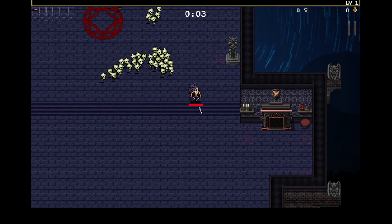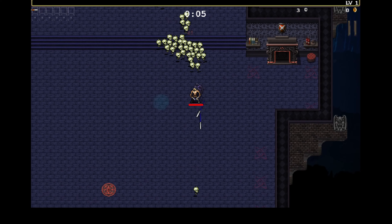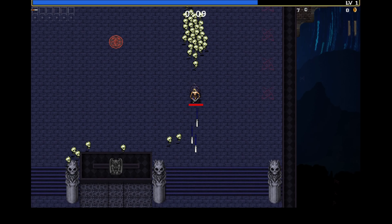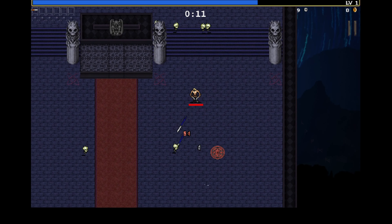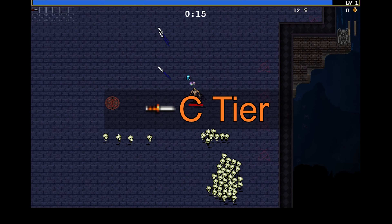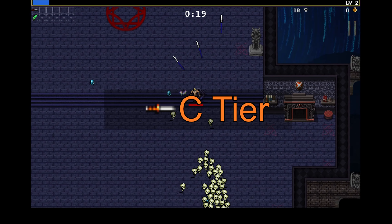Next up, the knife — another weapon unfortunately held back by an awkward damage pattern. It hits reasonably hard, but it always aims in the direction you're going, so as you're running away from enemies and trying to kite them early, you're missing a lot. As a result, I'm going to give the knife a ranking of C tier.